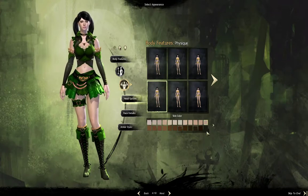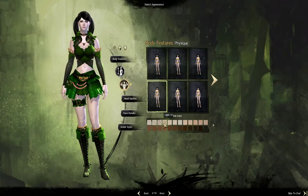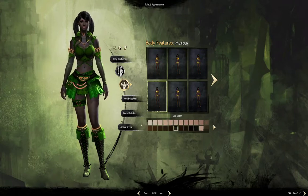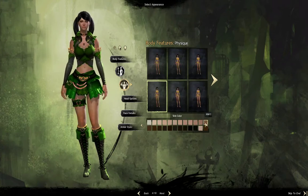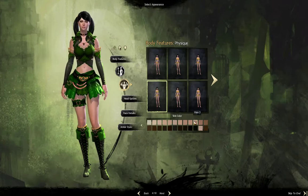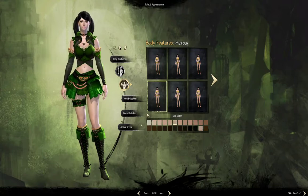First is head options. Skin color — just to show you a few different options here. The Sylvari, which is the plant race on the far right of character creation, actually have quite a few different skin colors you can choose from. That's pretty cool. I'll be doing a video of that to showcase it as well. We'll just stick with whatever the default was. Yeah, it looks good.